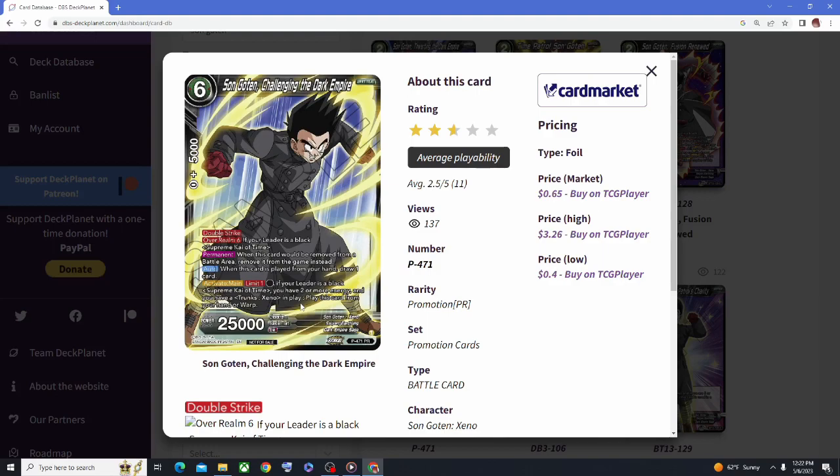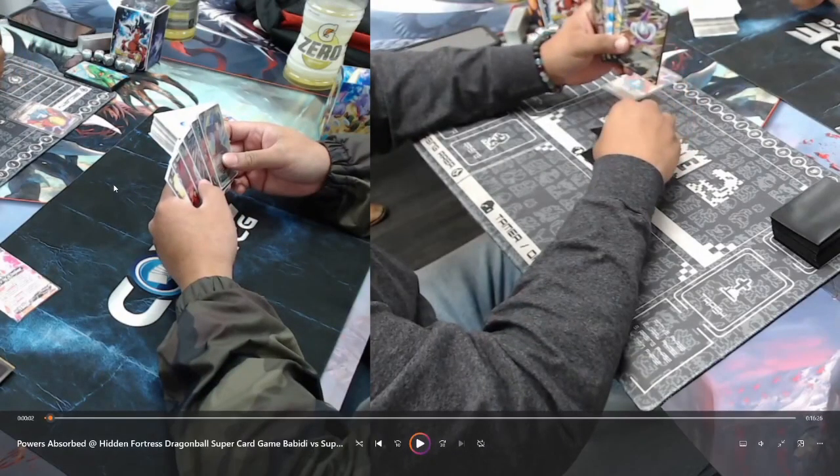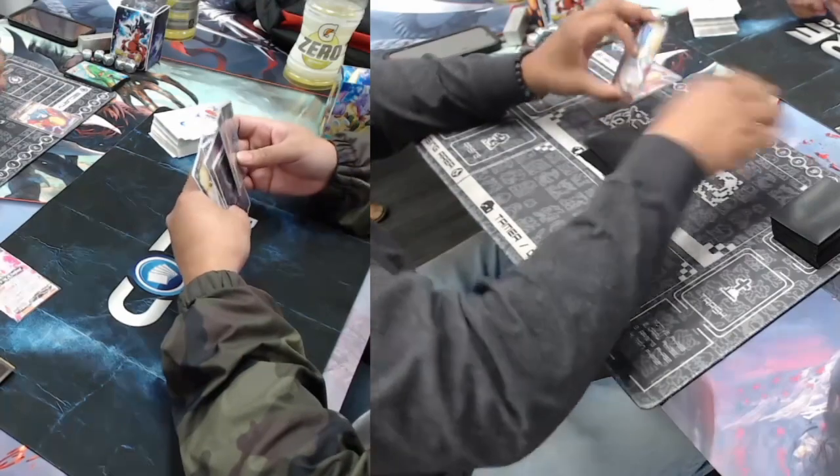You can play this literally on turn 2 when you're going first, and you just have to have a Trunks Zeno in play. Since he didn't see his Trunks Zeno in his opening hand, it gave him a reason not to keep it. He does have the Overall Mobility for 6, which is kind of good for pressuring — it is a Double Strike. But maybe he saw a different Double Strike in his hand. Looking at his hand again, he does not have the Trunks in his hand; the 5th card is a Goku.